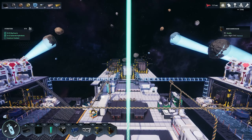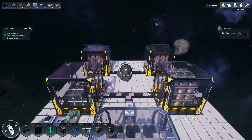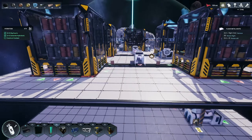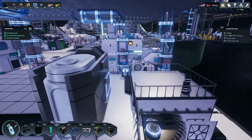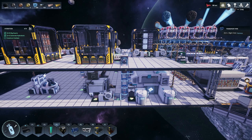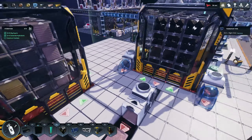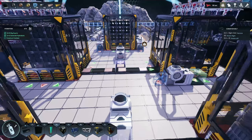Welcome back to Astro Colony. In the last episode we started working on automation for production items like plates and wires. I started this setup here, however it's not working for what I need and we're gonna have to redo this — the systems and the way this game works just isn't working for me.